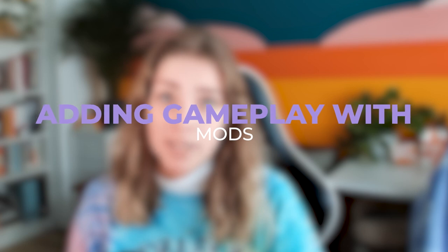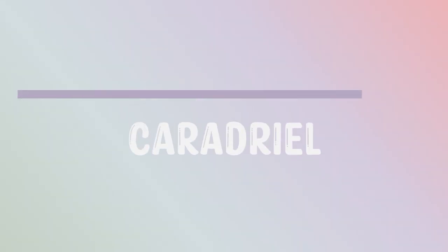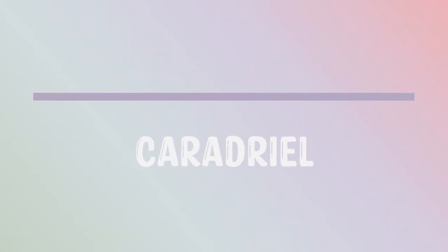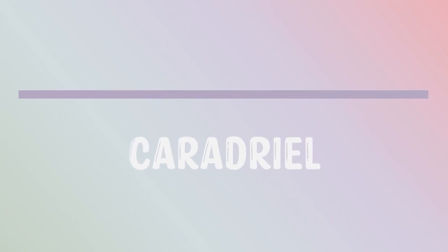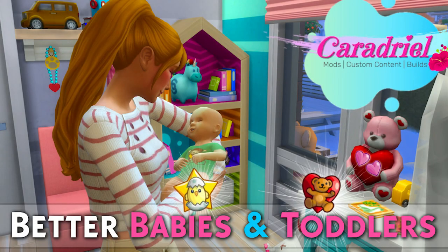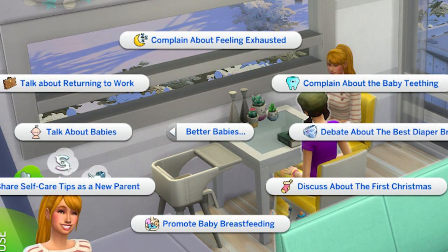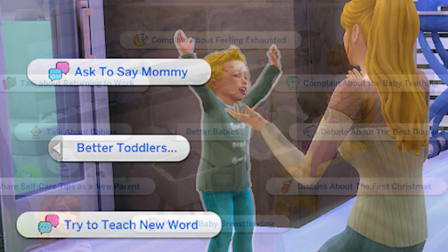The third and final category is mods that add to your gameplay — either adding new gameplay or enhancing what we already have. The first creator is Caradriel, who made a mod called Better Babies and Toddlers. This mod adds more interactions for adult Sims with babies and toddlers, including multiple new pie menus and moodlets. For example, parents can complain to each other about being tired from having a baby in the house.